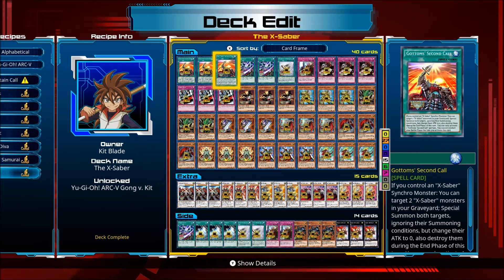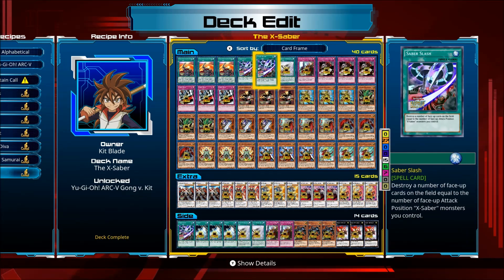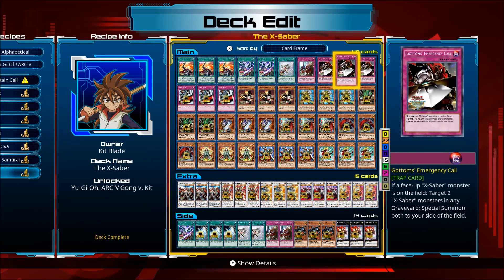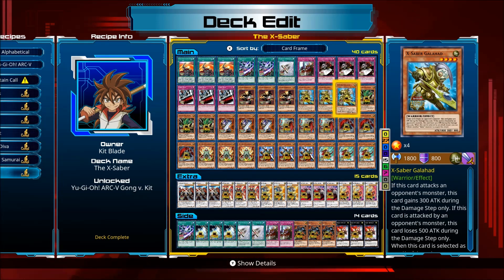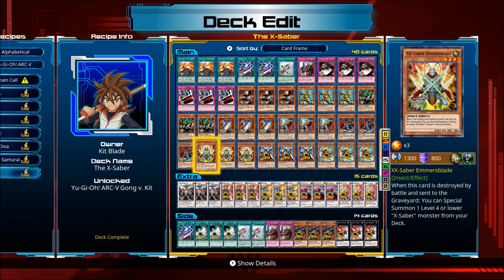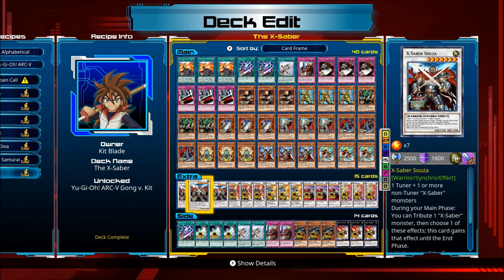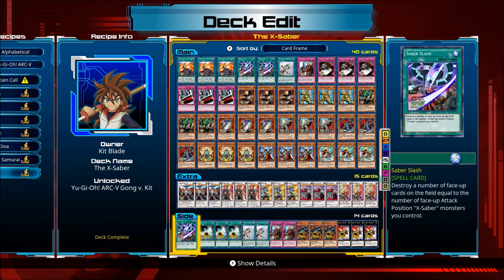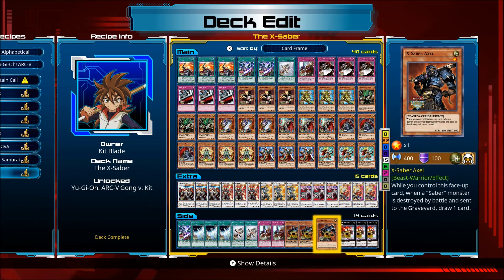Nice. Let's take a look at the X-Saber deck. You have to go through the Battle Phase, but still. There's a nice card there. Dark Souls. Yeah, everything you need. Emic Saber Invokers too, down at the end there.